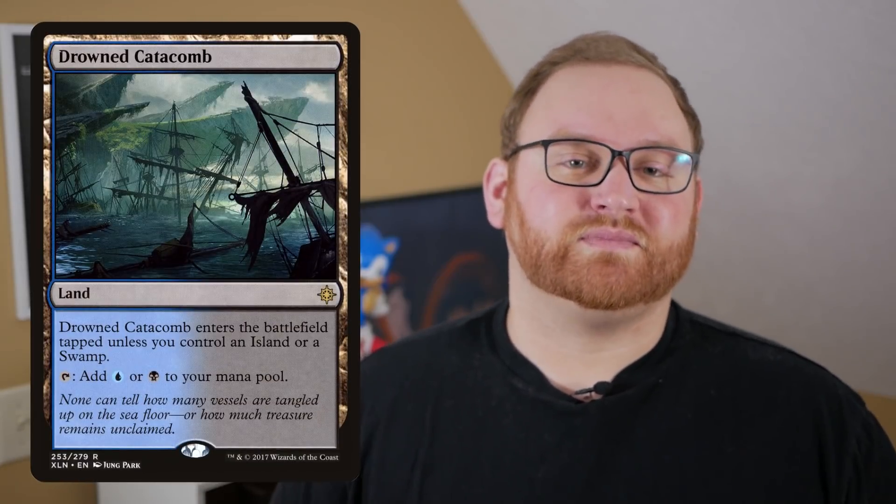Rounding out our lands, we have 22 in total: 4 Watery Grave, 4 Drowned Catacomb, and a split of 8 Swamp and 6 Island. That brings the game 1 deck to a full 60 cards.